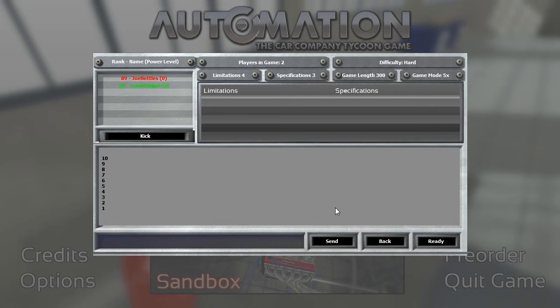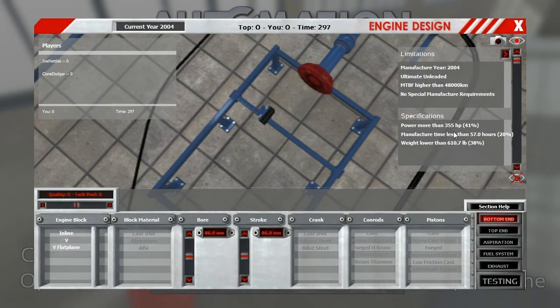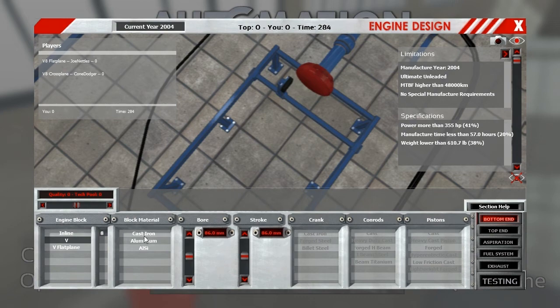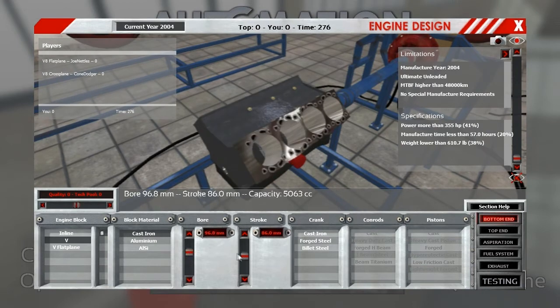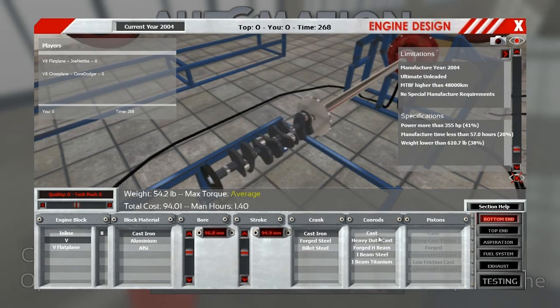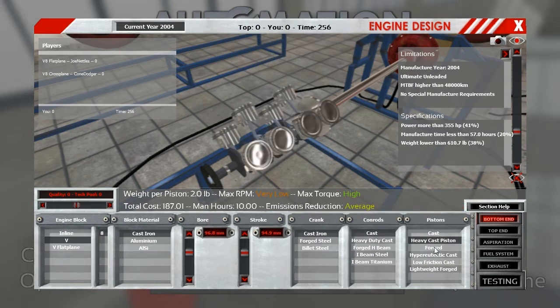I like that they reset the points — I just jumped up to 23rd. Alright, 2004, Ultimate Unleaded, 48,000 kilometers, no special manufacture requirements. 610 pounds, 355 horsepower. Manufacture time less than 57 hours — that's a lot to think about. At least we're working modern; modern tends to be easier. Weight lower than 610 pounds — that's going to be tough. At least there's no cost. VVT all cams. Twin turbo ball bearing. Water to air. Aluminum block. Direct injection.